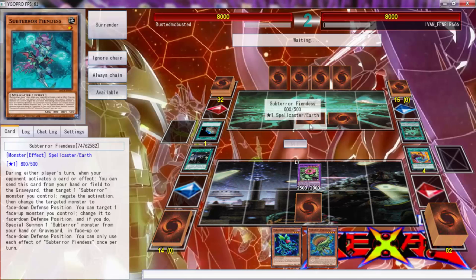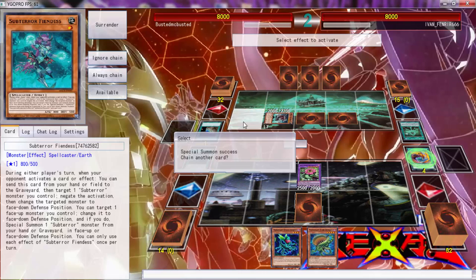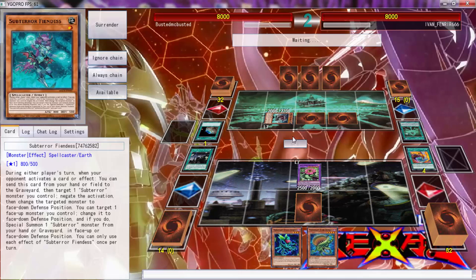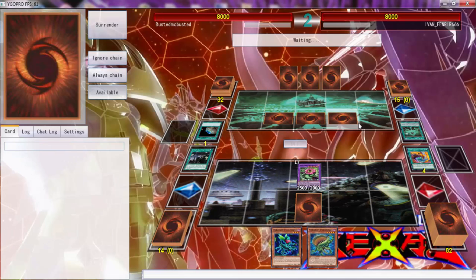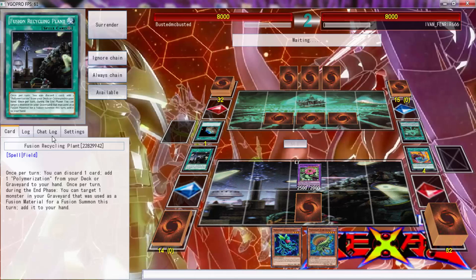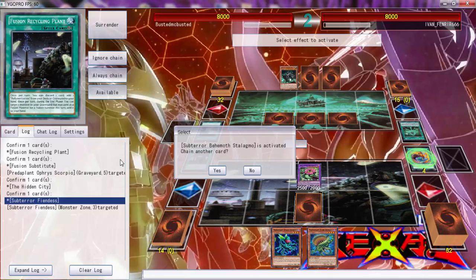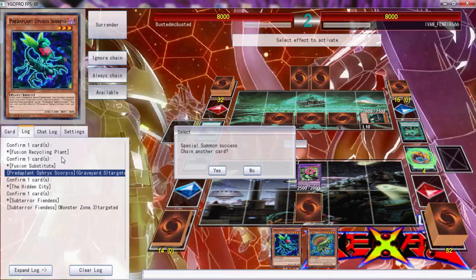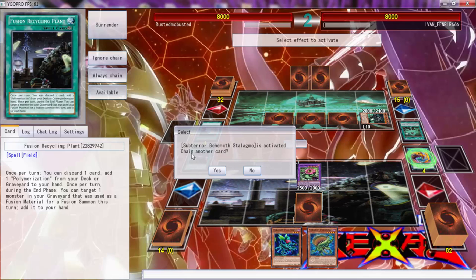Wait, I just saw what that is — okay, I'm not tripping about that. That's the one that destroys all face-downs or something — they didn't give me a chance to look. Okay, this is what I'm talking about man — YGOPro just doesn't know what it's doing. I wish I had a Stardust Charge — where's Cosmic Flare?